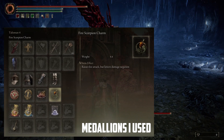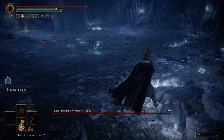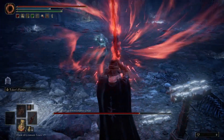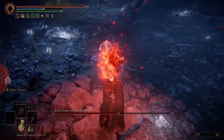We're going to use the Blasphemous Blade and melt his HP away before he even knows what hit him. The Blasphemous Blade is a great weapon — it scales with strength, dexterity, as well as faith. You really can't go wrong, and the weapon art on it is amazing.